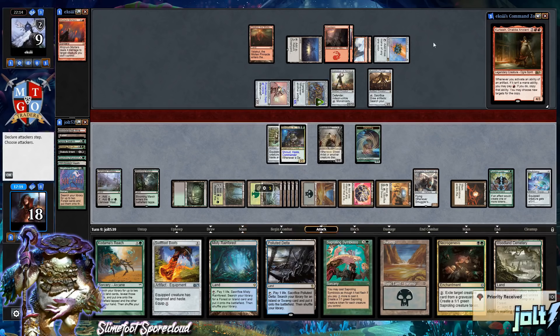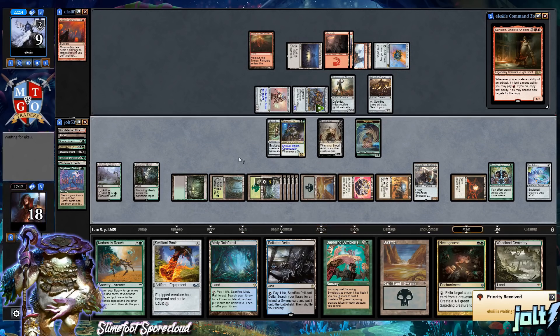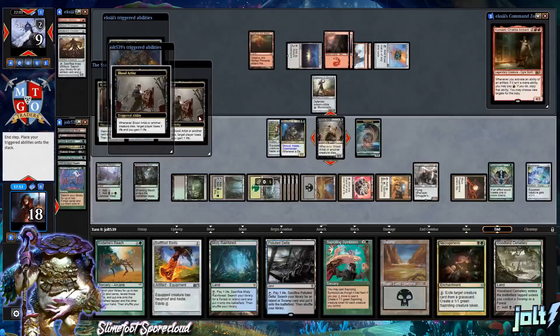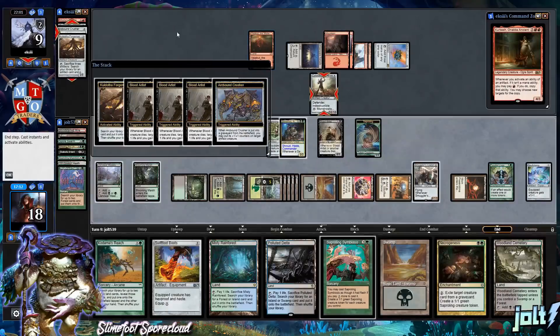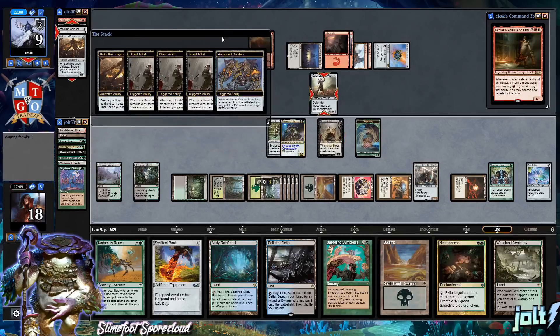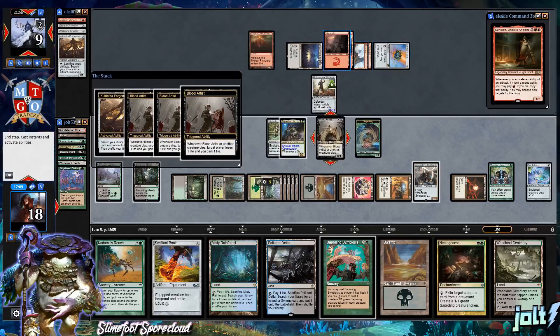We have three more creatures to chump block, really working towards our opponent's life total. Could have gone for Skull Clamp on the Sapling token, but I like leaving it as a chump blocker. There'll be a few more Blood Artist triggers too. The opponent is putting plus-one counters on artifact creatures — Colossus is now at 9 power. They're sitting at nine mana.